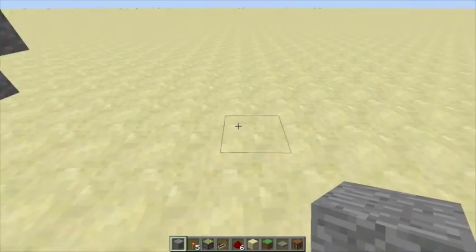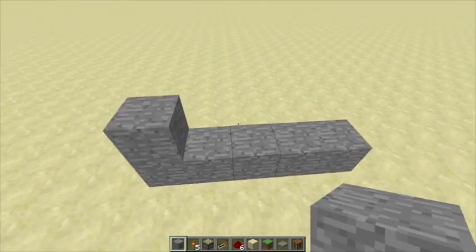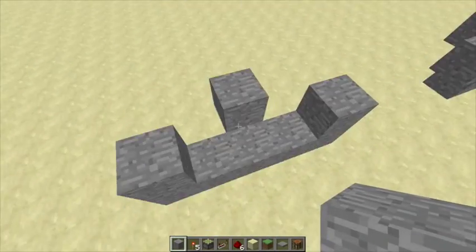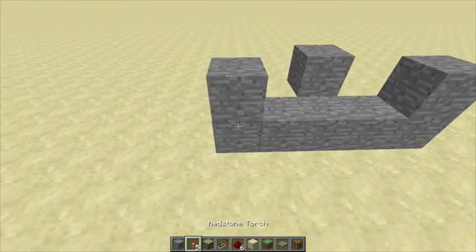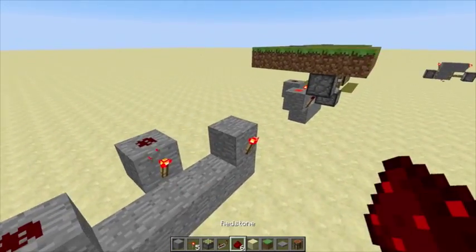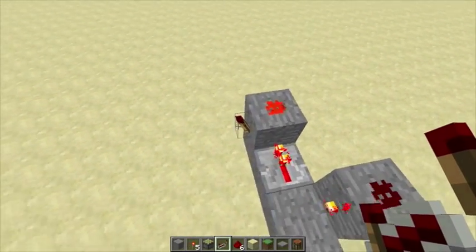To get started, you're going to put 5 blocks in a row — 1, 2, 3, 4, 5 — and then on the 2 end blocks you're going to put 1 block on top, and then you're going to do the same thing in the front but destroy the middle block so it should be parallel to the middle. Then you're going to place 3 redstone torches just like that, and 3 redstone dust on top of those blocks.